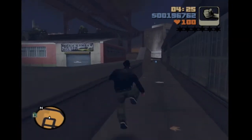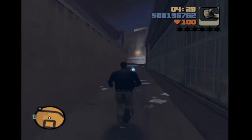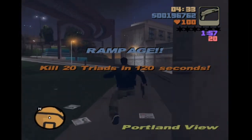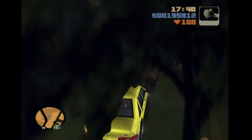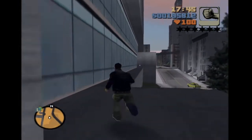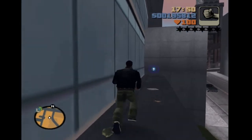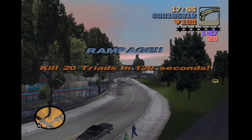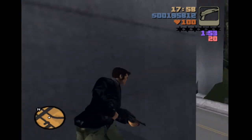Our third rampage comes over to the docks, where we are going to be tasked with killing 20 Triads in 120 seconds with the shotgun. This, in my opinion, is the most difficult challenge here in Portland, because the shotgun is a very close range weapon and the Triads do have pistols and bats. I triggered it from the second location, but either way you can do it — it's just a very hard one. I do recommend stockpiling on health and armour for this one.